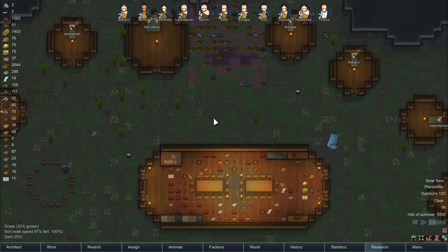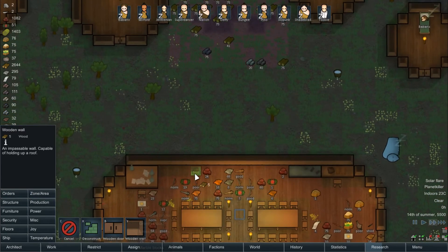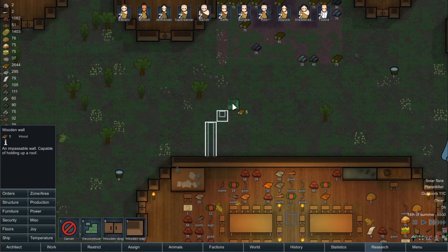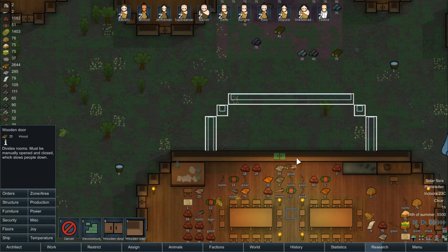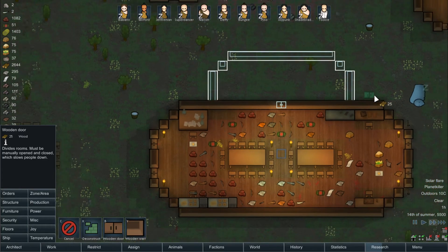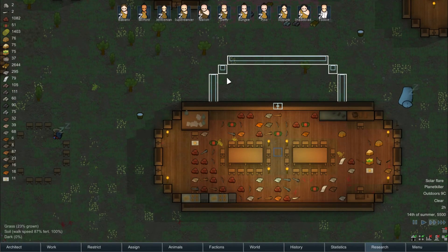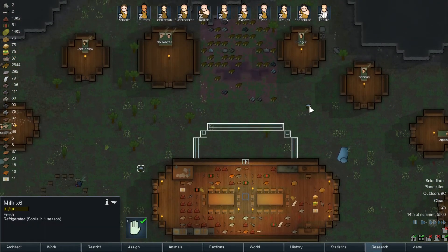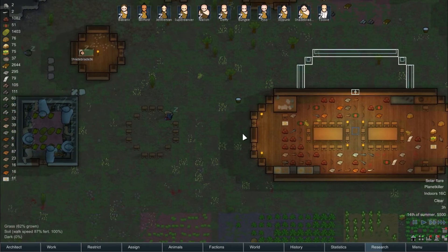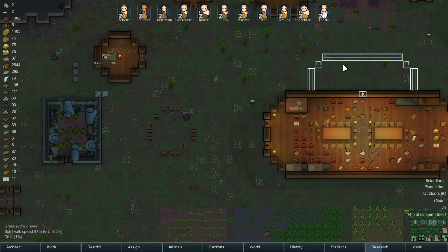The storage building should be here. Alternatively we could expand our longhouse — build a storage room there and put the food in this area. I like that. Milk spoils in one season when outside — who knew? I can put all this pemmican and all this other food into that area.